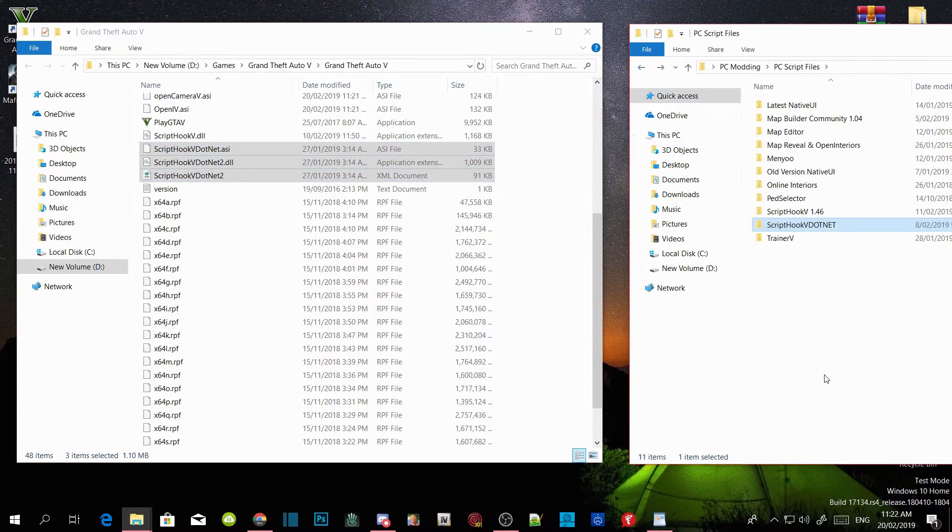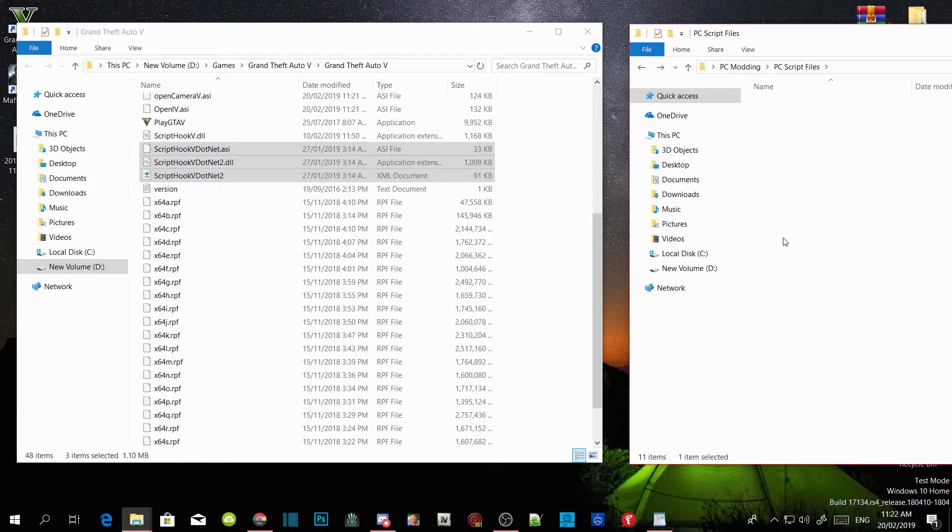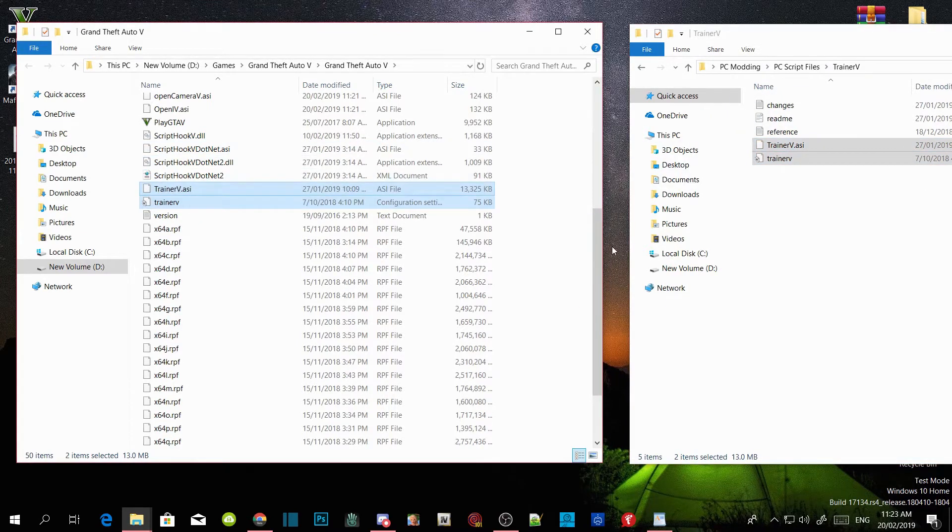Now we are going to install our trainers. Select your TrainerV extract folder, then select TrainerV.ASI and TrainerV.ini and drag both files inside your GTA V main directory.